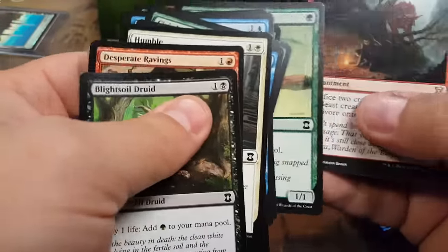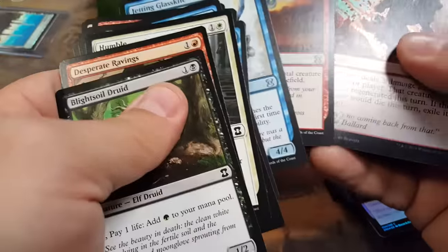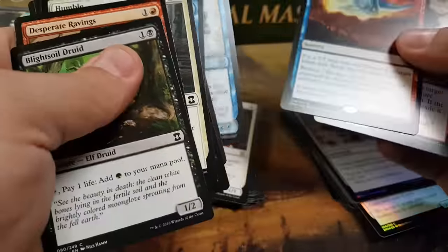Man of War, Fog, Land of War, Tooth and Nail, Serra Angel, and then Carbonize. Fuck you, Wishbone.